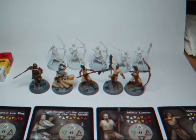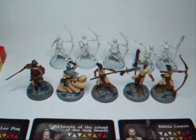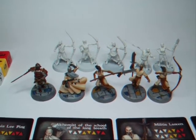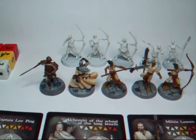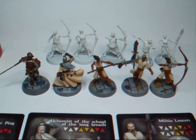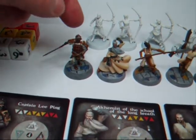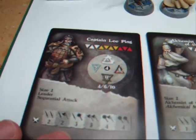Hey folks, Mark here. I thought I'd do a quick video to show you where I'd got up to with painting some of the alchemy figures I showed you on some of the previous videos — the unboxing and when I opened the starter box. This is the Jade Empire starter box, so you get five characters in the warband. One is this guy here called Captain Li Ping. He's like the main leader of the warband, essentially.